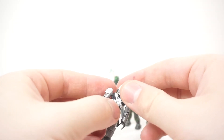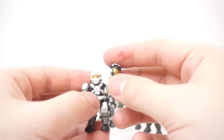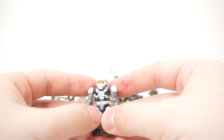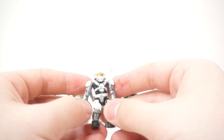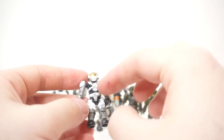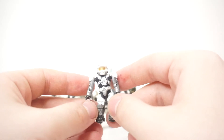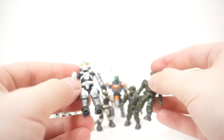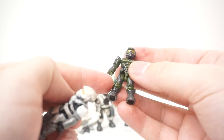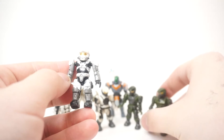Moving on, we have a Halo Reach Spartan. I'm not even sure what set it came in, but it came with a Hazop helmet and also an Air Assault helmet — a really cool feature they started implementing in the Halo Reach line where you could get interchangeable armor to make your figure match your in-game character. This is also one of the first Spartans where they got away from the stock standard leg design that all the marines and Spartans shared in the early line.